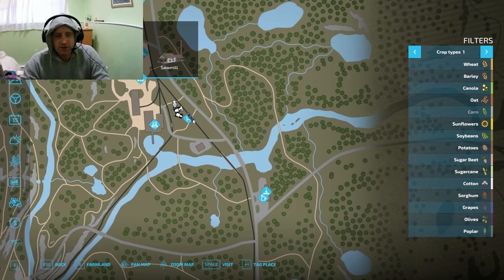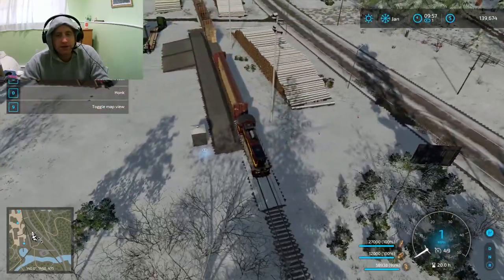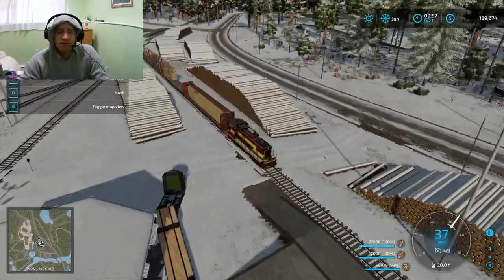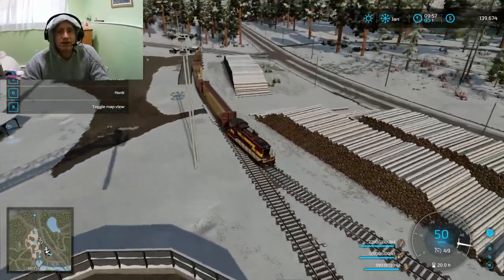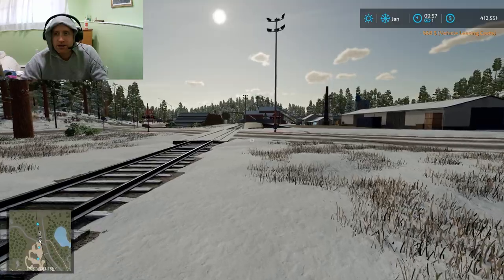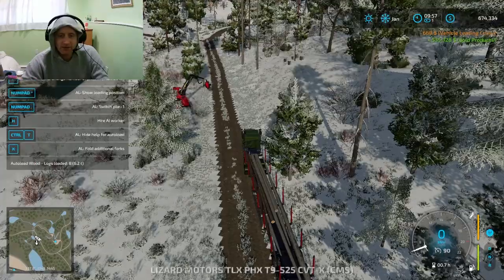I'm going to go over to the train and make sure all the product is latched. We're at $139,000 and we have a lot of product on this train - a lot. So I'm really hoping we're going to get a lot. Let's find out what we're going to get. Oh, look at that money - we have a good chunk of money! That is fantastic, guys - that is so fantastic.